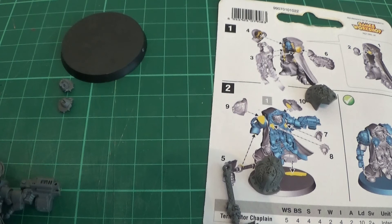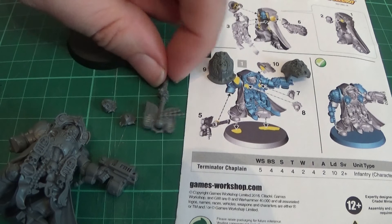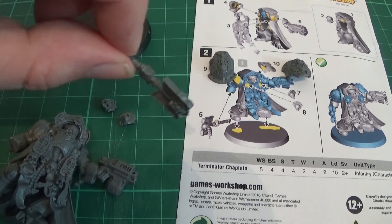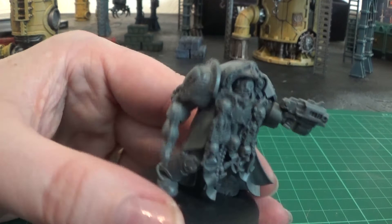All we have to do now is stick on the two skulls — as I said they've got slightly different ways they go on so you can't get them mixed up. We need to put on the pads, and we need to put on the crozier. So we'll stick that on as well, and we'll come back when he's finished. There he is — finished.